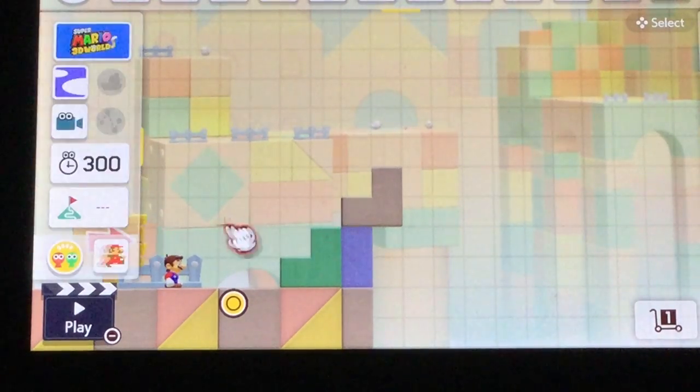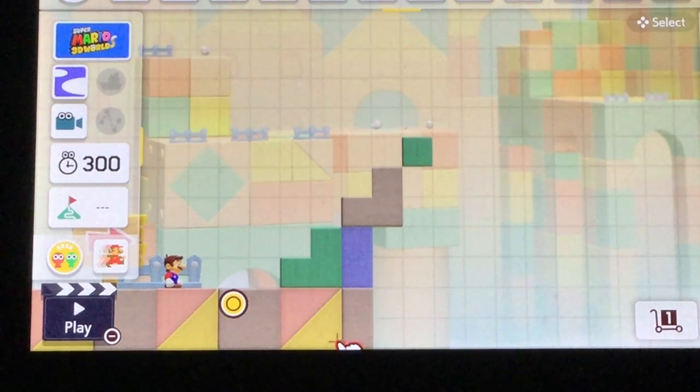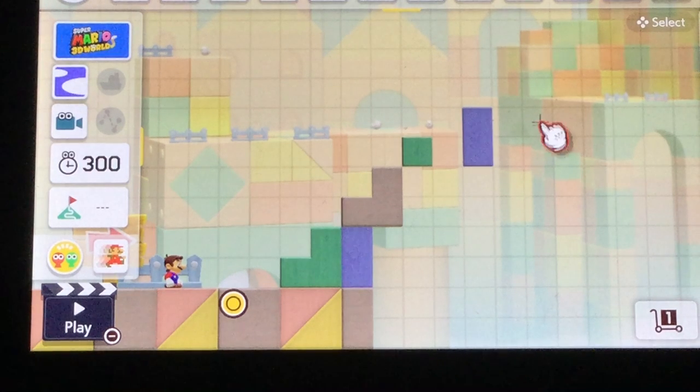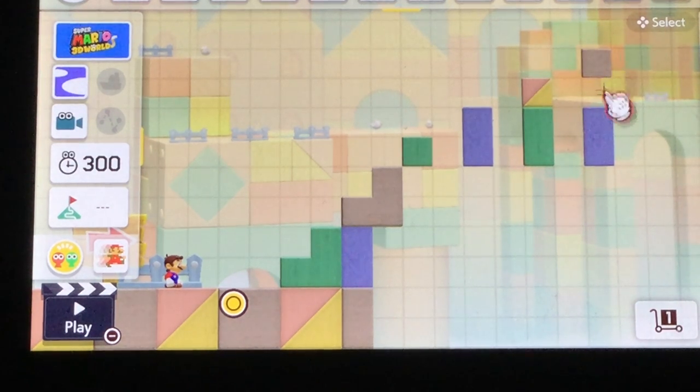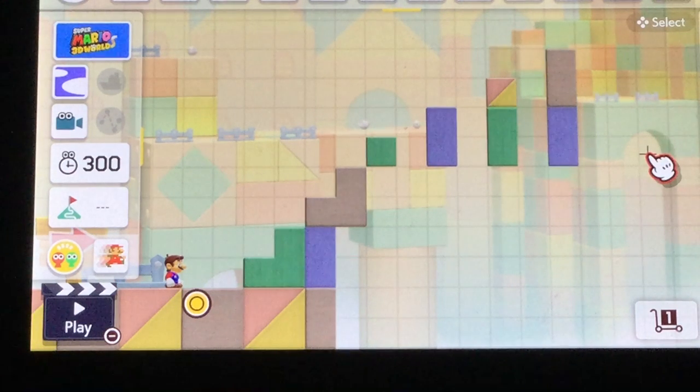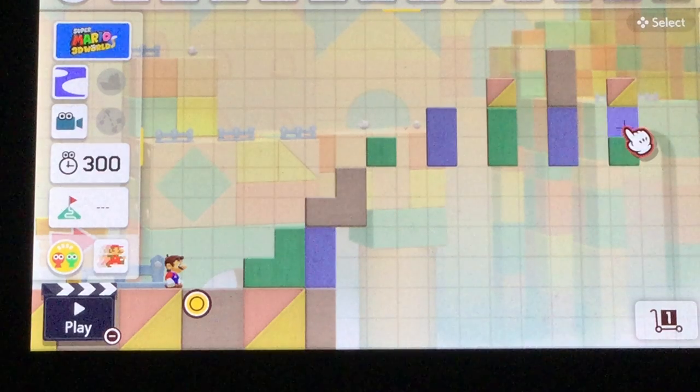This is how to create an awesome track in Mario Maker 3D World. First, you're gonna make a one-block tower, then a two-block tower, then a three-block tower, then a full block tower.